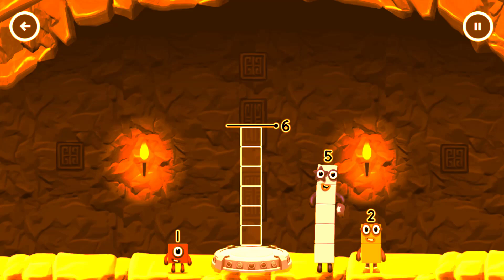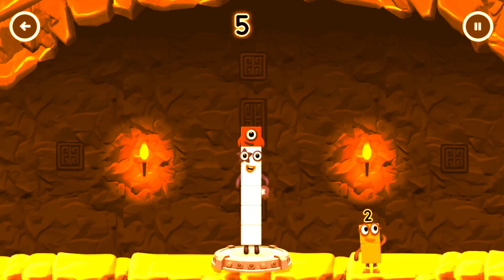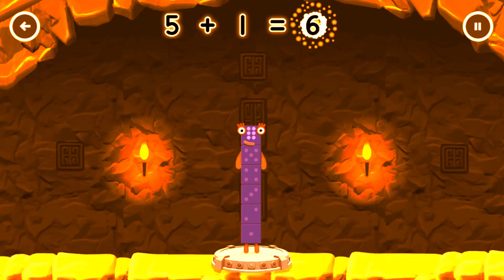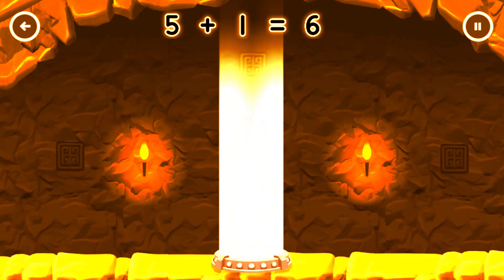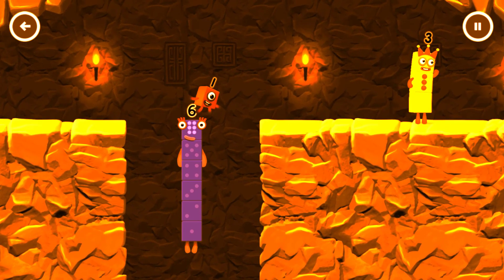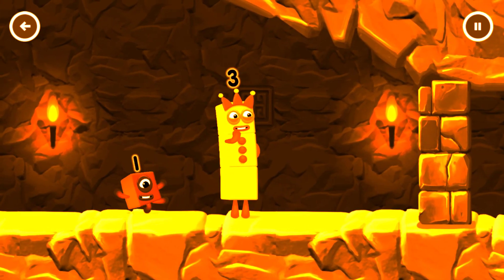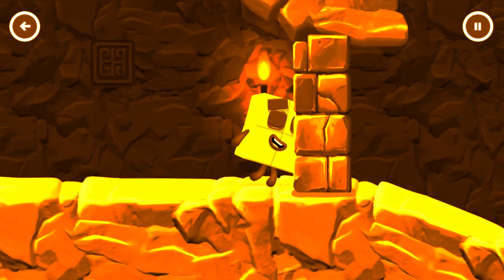Add number blocks to make 6. Correct! 5 plus 1 equals 6. I think 3 might need 1's help to get past that wall. 6!